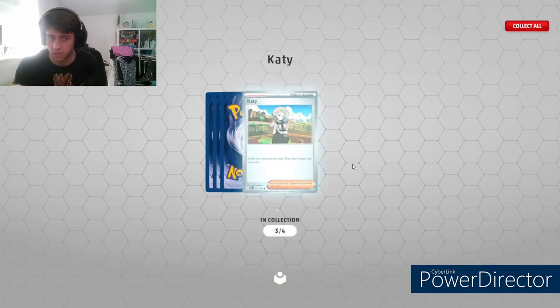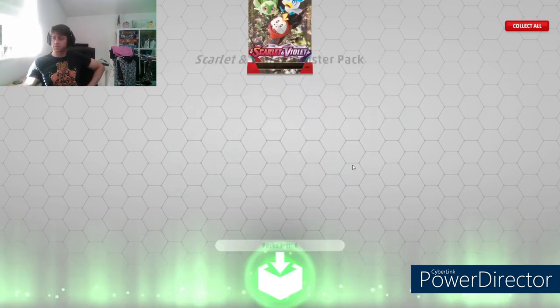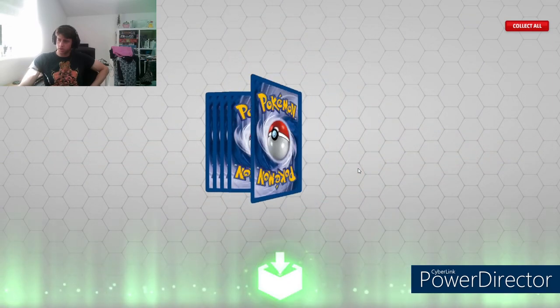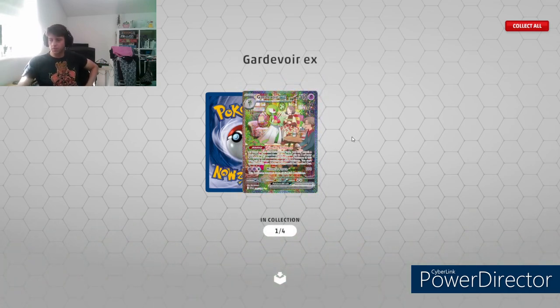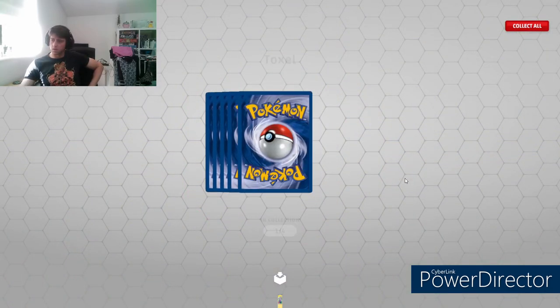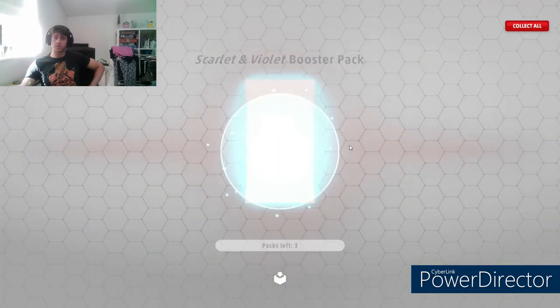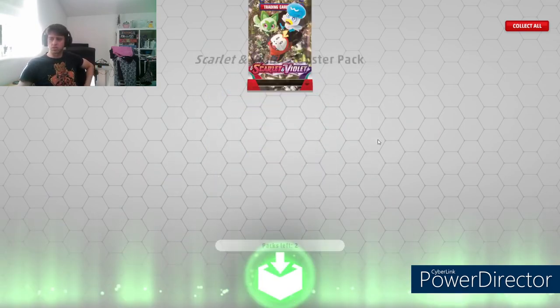Another Klefki - keep on bringing them over, another hundred coins. Just absolute garbage, pure garbage all round. Oh - speaking of garbage, a Gardevoir EX character art! The most sought-after version of Gardevoir EX of course. Pretty cool - that's probably the most valuable card we've pulled there. From Scarlet and Violet I think the most valuable card digital or physical that I've pulled is probably that Gardevoir EX character art.